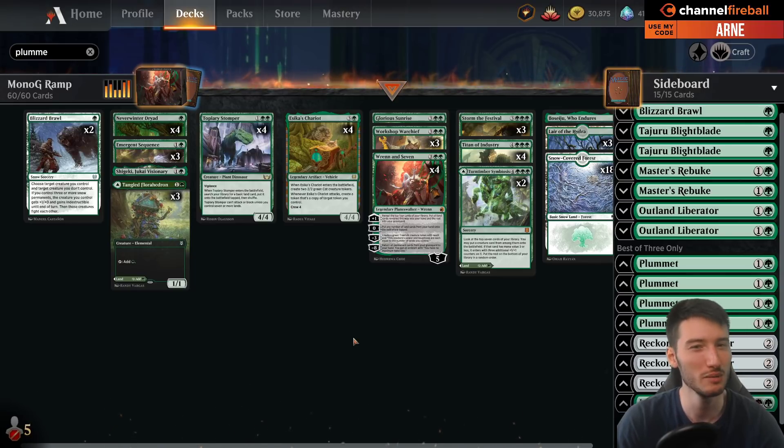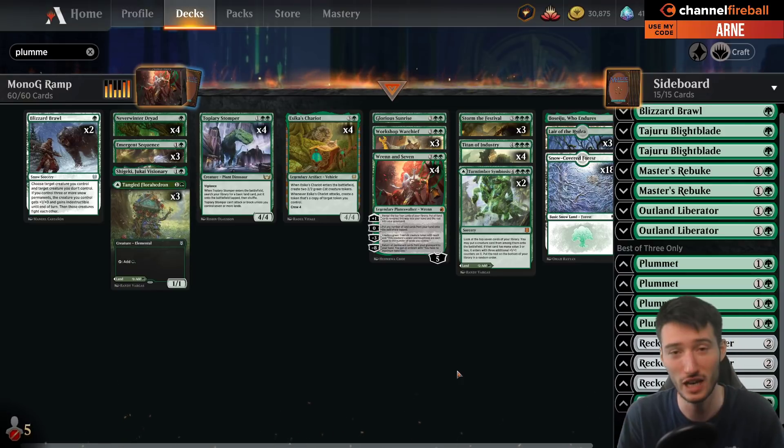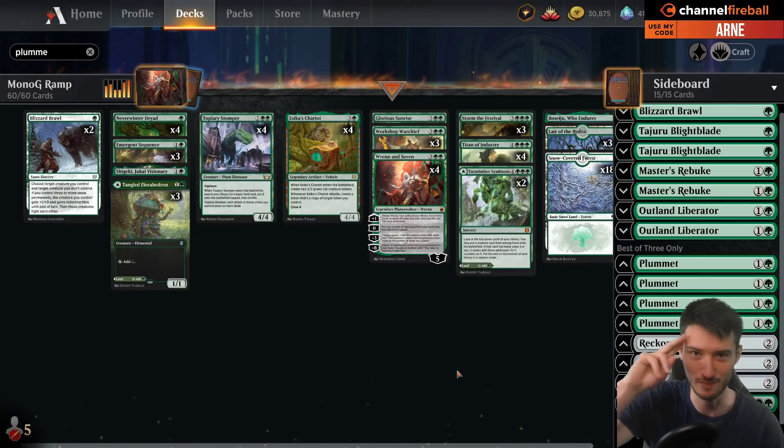Mono Green Ramp — maybe not the best meta game choice, but maybe good down on the ladder, maybe good in best of one. I hope you enjoyed the video, even though we did a little bit less winning this time around. If you want to beat up on midrange, it's the thing to be doing. Thank you for watching so much, and if you haven't yet, like the video — it helps with the algorithm. Give me a sub, it helps grow the channel and motivates me. See you next time, bye bye.